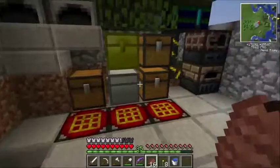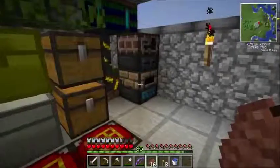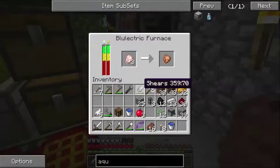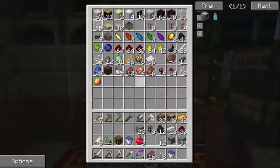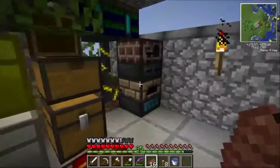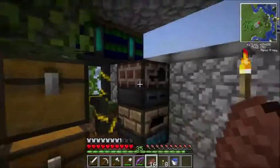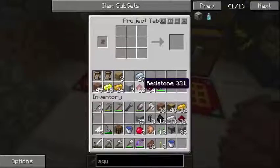With the blue electric furnace you basically have free energy as long as these batteries are filled up from the sun. So when I'm not smelting anything I like to be making smooth stone in it. Once this is done cooking chicken, throw some smooth stone in — that'll just make smooth stone in the background since we're not using it for anything else.